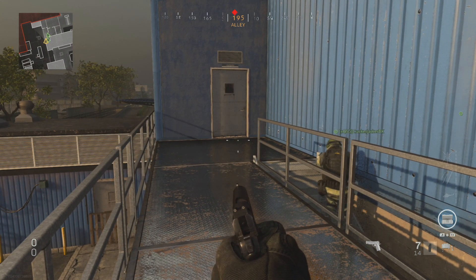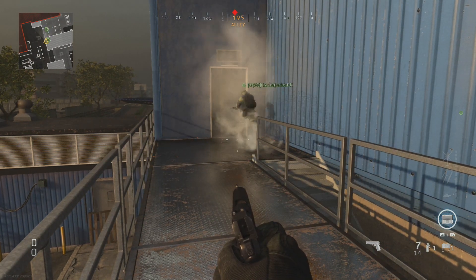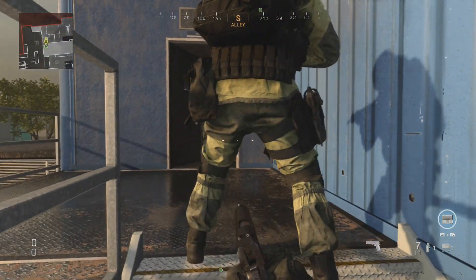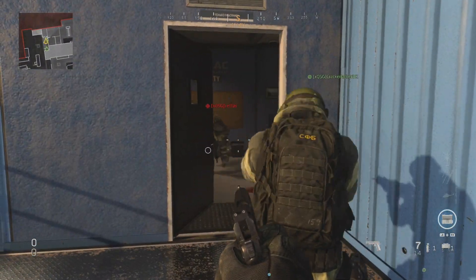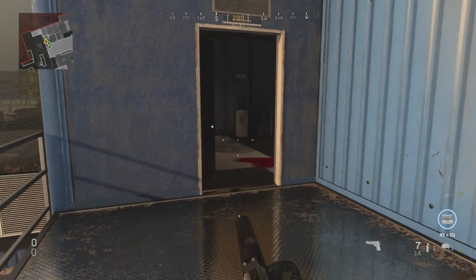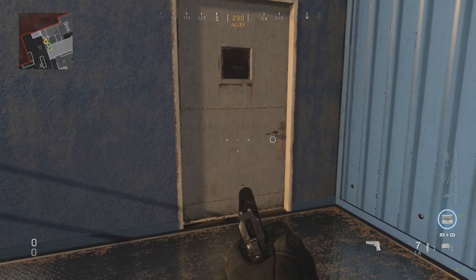Now if you are playing Infected and you are alive, you can throw a stun at the door and that will blast it open, and you can also use a claymore to blast it open. But if you are Infected, you do not have either of these. So this is a big problem when survivors tend to sit in enclosed rooms like this and block the door, and if you are Infected, there is really nothing you can do to get inside.